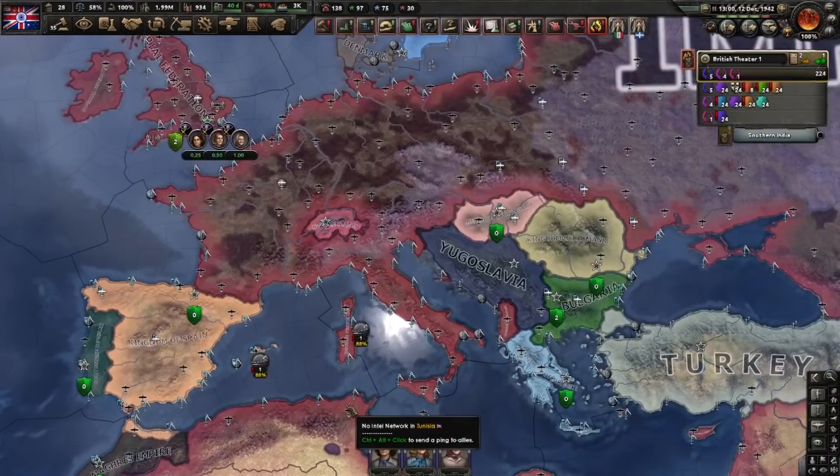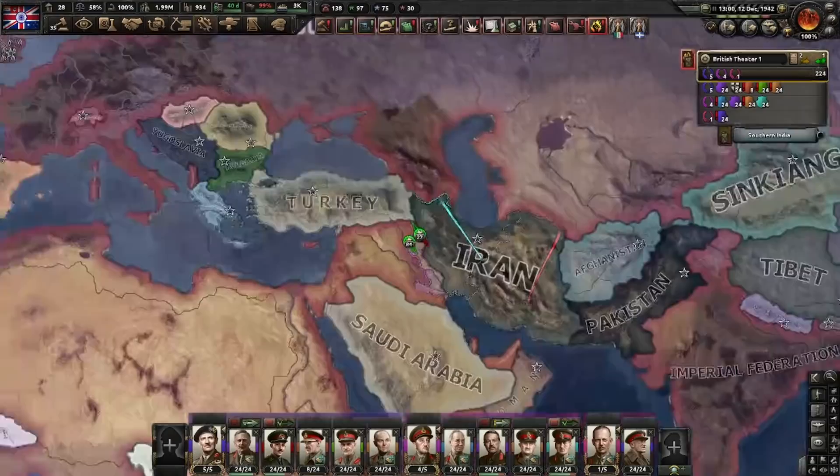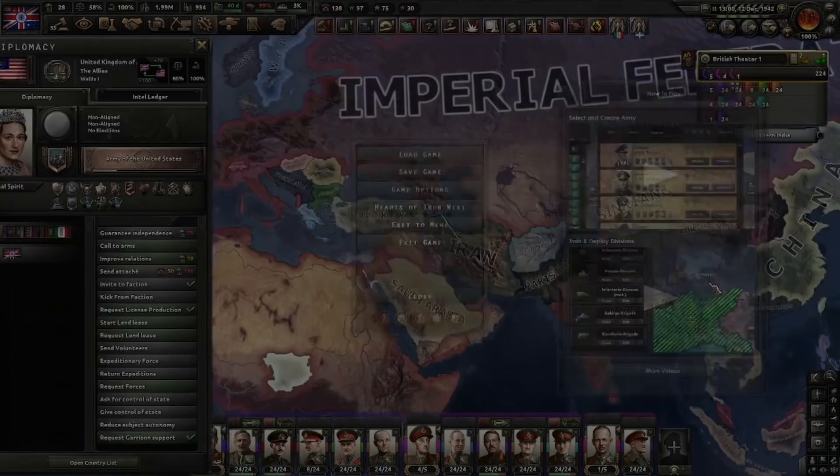Well, I hope you enjoyed this campaign — I certainly did. I always enjoyed making the Imperial Federation. It's more of an end goal than a means; you don't form the Imperial Federation to go conquering — at least usually you don't. It's something you strive towards while doing other stuff, like forming the Kingdom of America. That's it for today. I hope you enjoyed yourself and I'll see you next time.